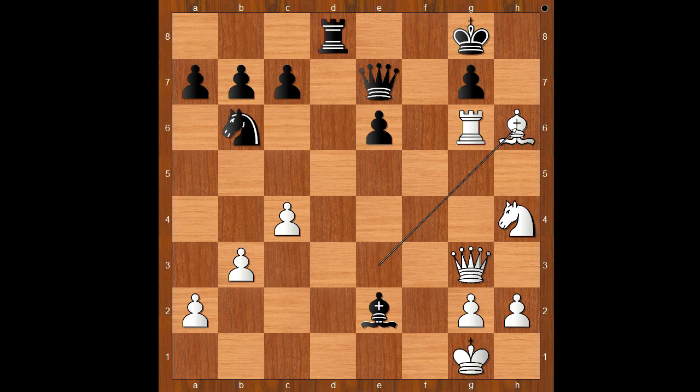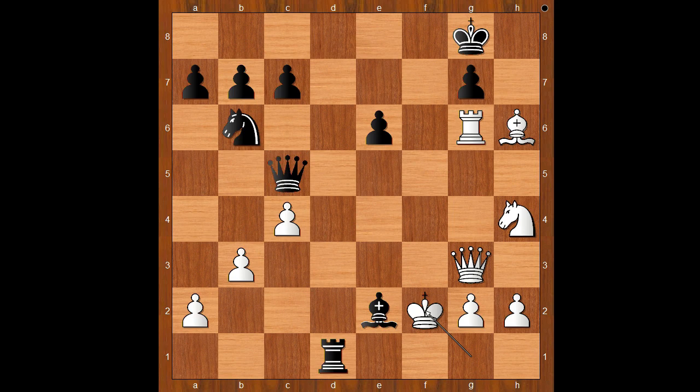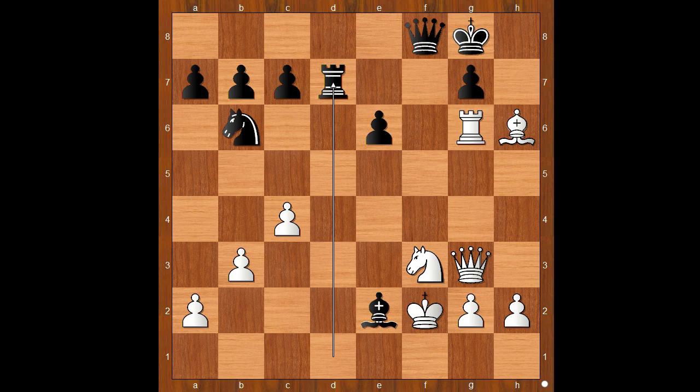Back to our game. Rook to d1 check, king to f2, queen to f8 check. Well, check doesn't work now, does it? Because king takes bishop. Back to our game. Queen to f8 check, knight to f3, rook to d7 — defending the g7 pawn, but dropping the bishop.